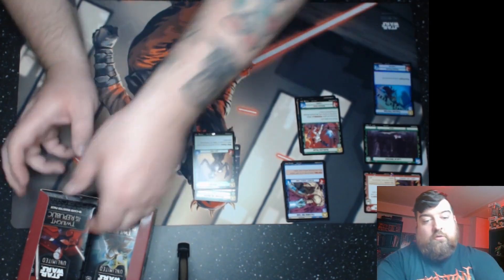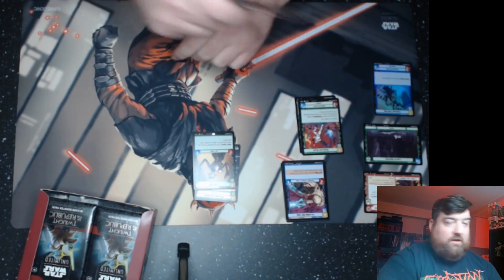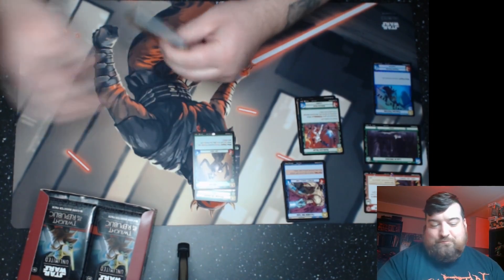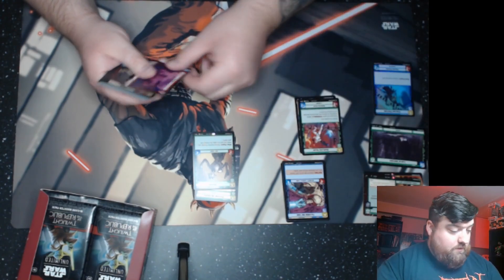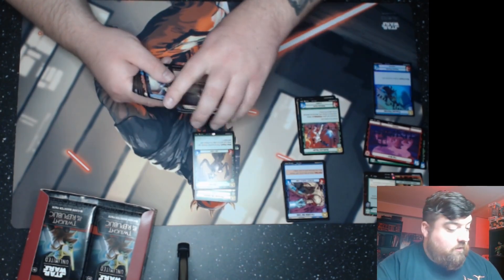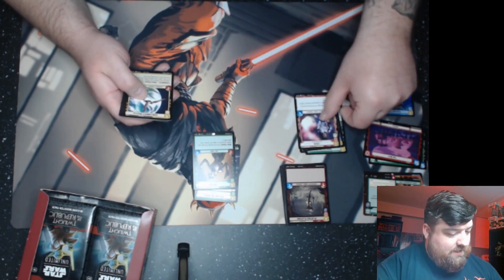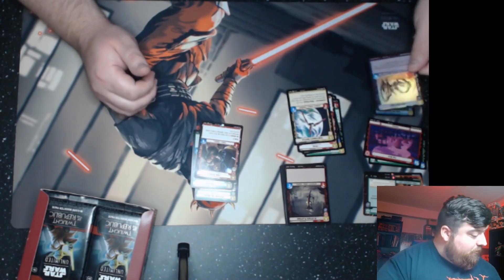We're going to get a full art Dooku, which is cool. Going through all the commons here — we don't want this to be an hour-long video. Rude Hakko is a pretty useful uncommon. It's Jesse — he plays an Anakin red deck. Another rare — I now have a playset. A hellfire tank as well. Just seeing if we're pulling anything good here.